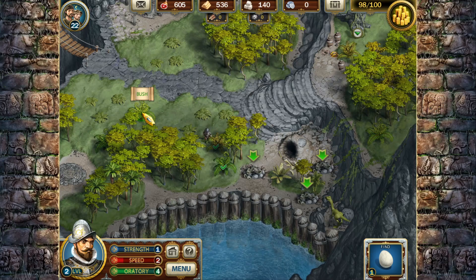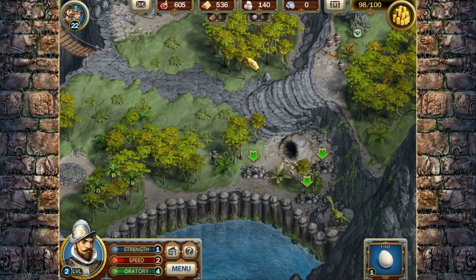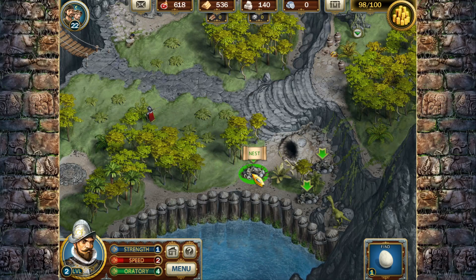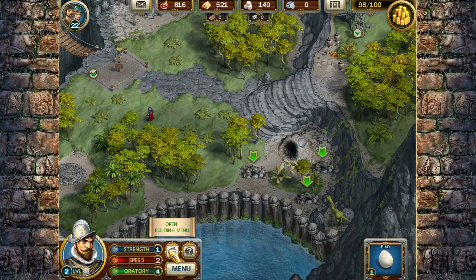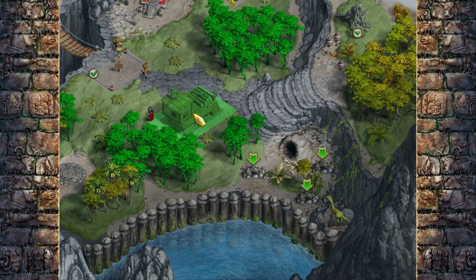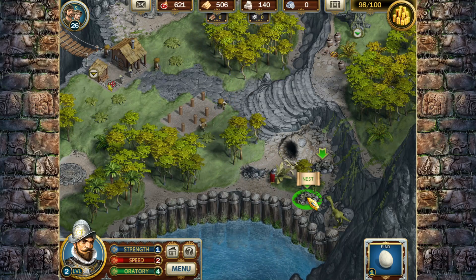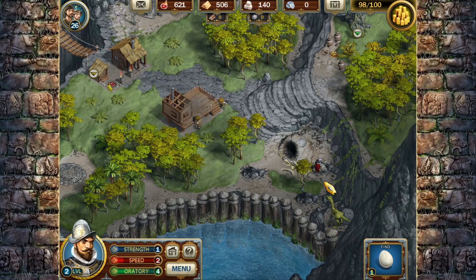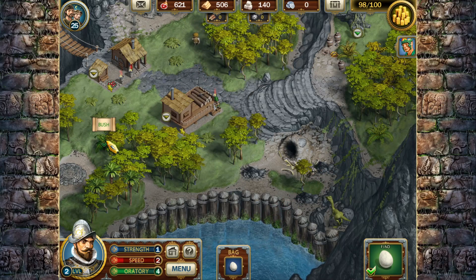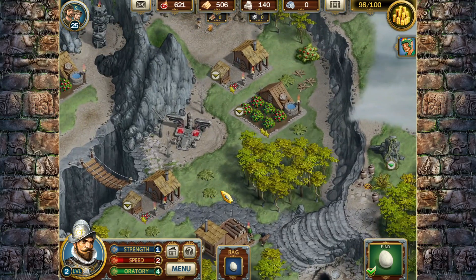Let me go ahead and go over here and break up these bushes. As we advance in the game, the dinosaurs will come out of these holes and attack our buildings. I'm going to do a worker's house right here and a woodcutter's hut right here. Let me come over here and grab these eggs. We got the egg. Go ahead and destroy that bush there.